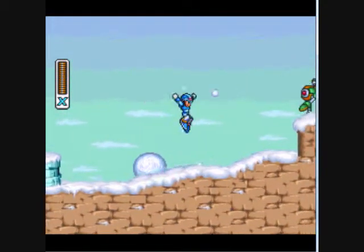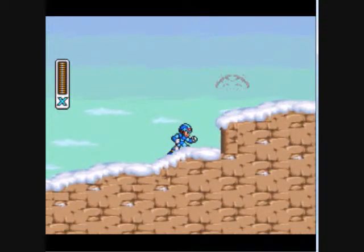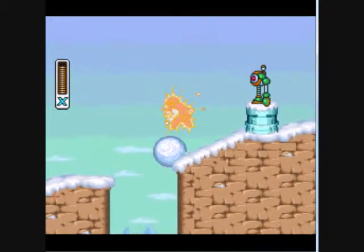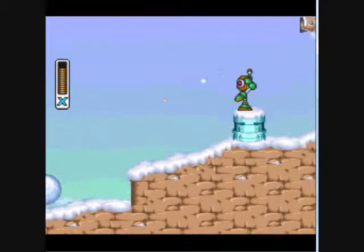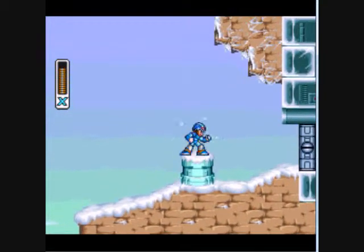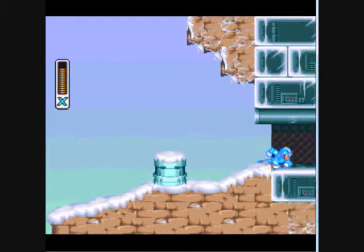And those snowballs — you can destroy them, but it's just easy to dodge them, it's a whole lot faster. You don't get anything for killing them or for destroying those snowballs, so why waste the time? Plus, if you just want to take the hit, feel free. It doesn't deal that much damage.